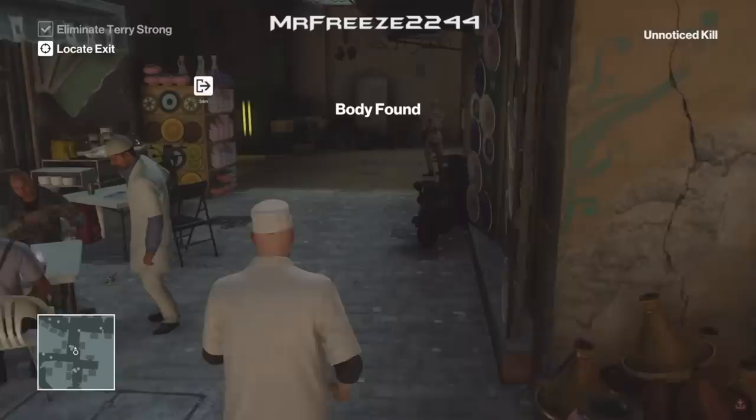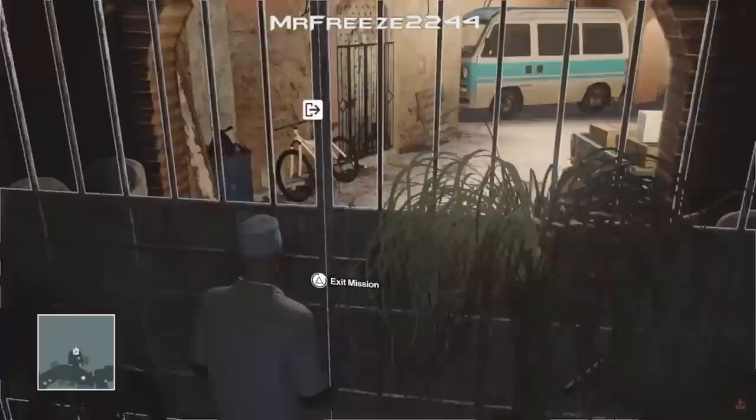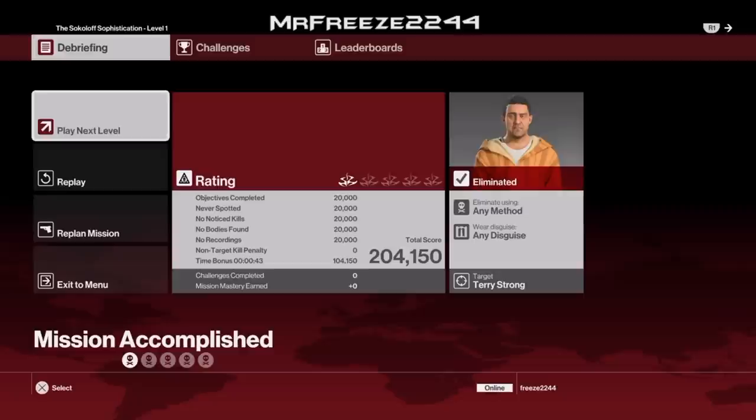If that doesn't work for you, I would advise you to just bump into the shopkeeper and wait for him to walk away — that will give you a perfect opportunity to take him out with the syringe, no problem. The way I did it is a little bit faster but either method should work for you. That's the Silent Assassin rating for level 1.